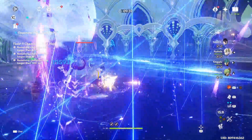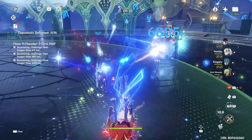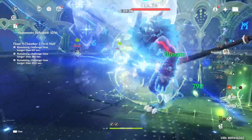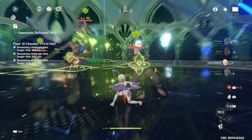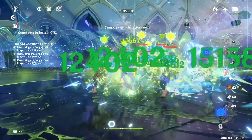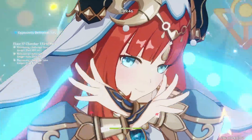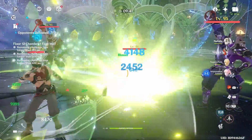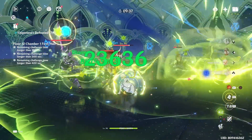Other characters that can make use of this set include DPS Yeilan — specifically C6 Yeilan, who is built to be on-field — so if you want to take Yeilan down that path you can. Another character well-suited for this is DPS Nilou. Not many of us focus on having Nilou as an on-field character, and you'd be investing into a whole new artifact set, but if you want to switch up your Nilou gameplay, these artifacts can be decent.